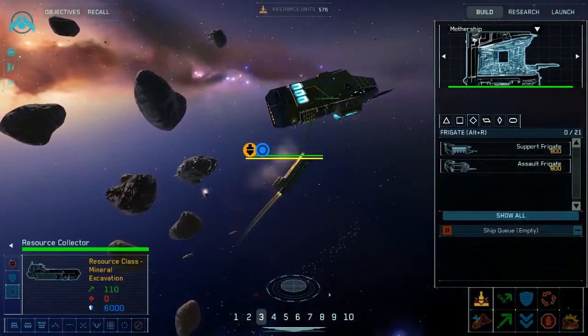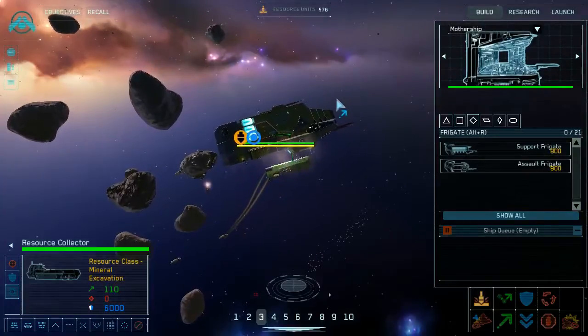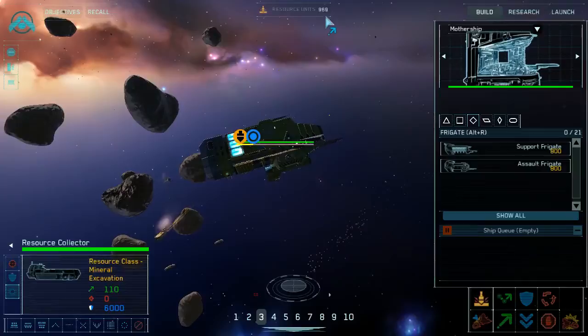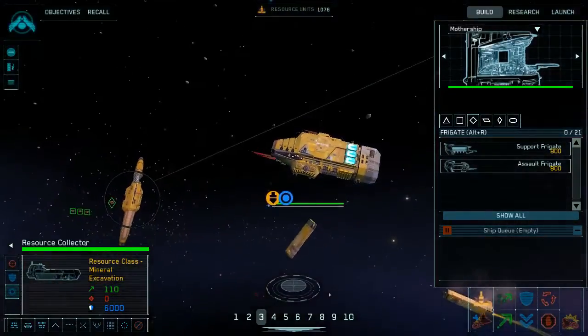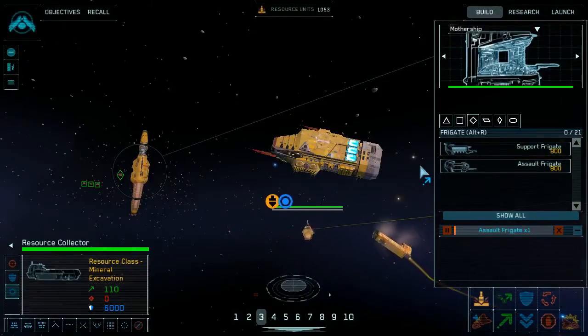I'm not sure why I find it weird — I guess if it was going to be that close to a thousand I'd expect it to be a round number. Maybe there's a reason it's not. That other one was about 540. So these guys are roughly 500 RU asteroids each — good to know. Let's build that assault frigate.